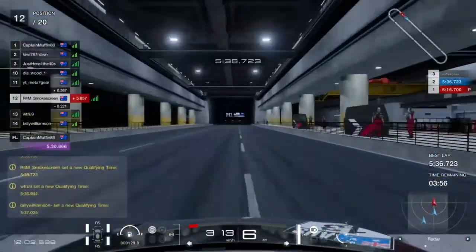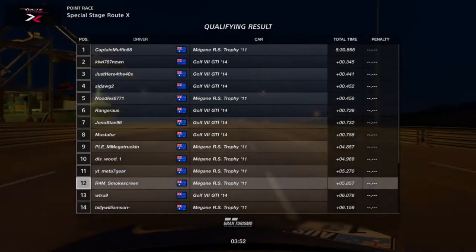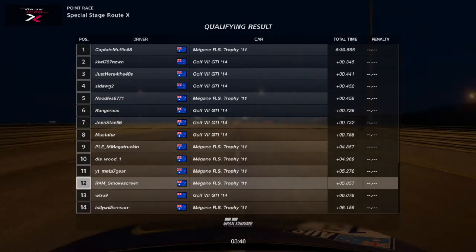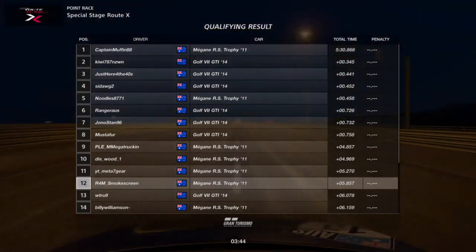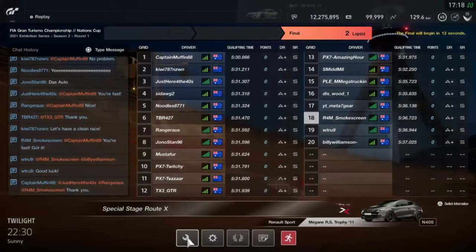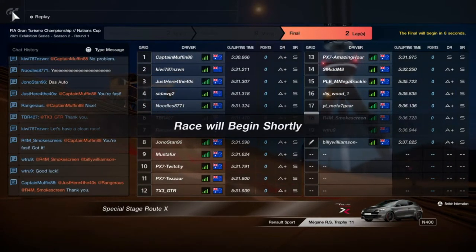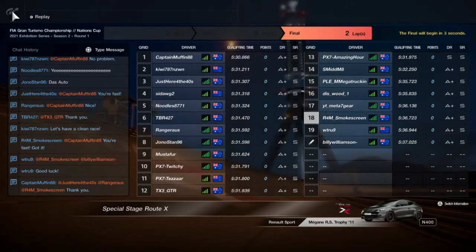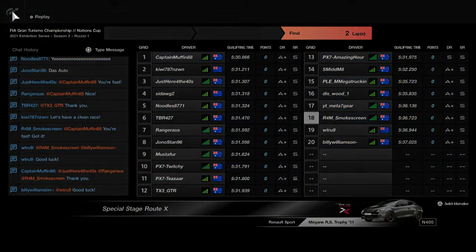By the end of qualifying it wasn't a very good session — only setting a 5.36, which is five seconds off the pace. That's all about the gap and the slipstream group you have, not really about speed or personal skill whatsoever. So it was a bit unfortunate, some of the slowest times in the session. We just couldn't get the lap time from such a small group — you need a really big group — but we're going to see what we can do from the back of the grid.